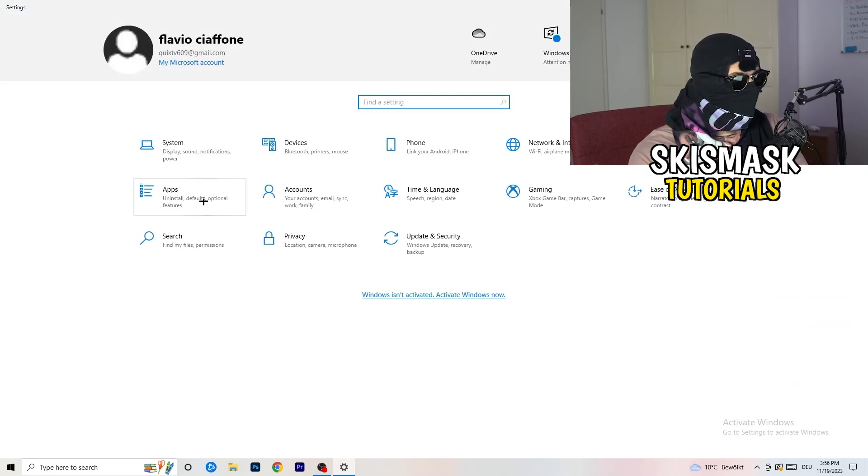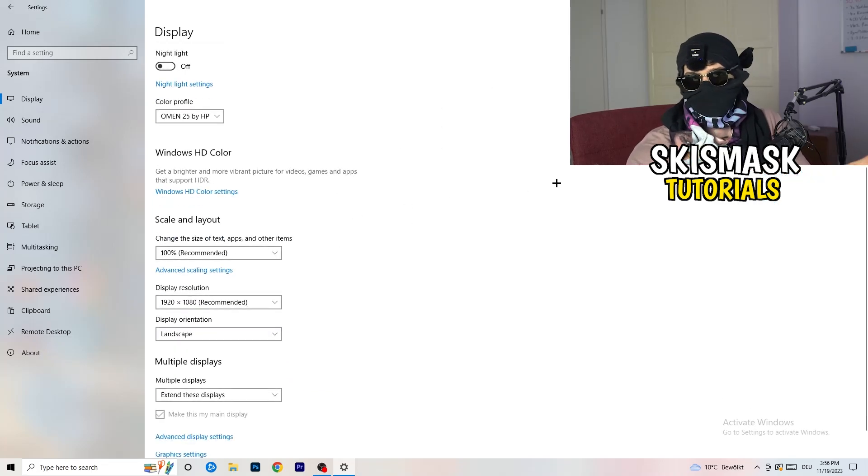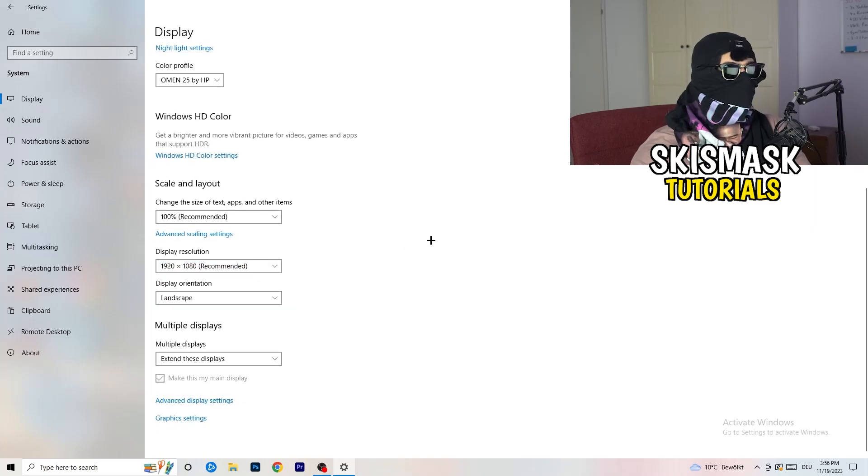Go back to System, then Display. If you have two monitors, identify your main gaming monitor. Under Scale and Layout, set the size of text, apps, and other items to 100% as recommended. Your display resolution should match your in-game resolution — if you're using a stretched resolution like 1720x1080 in-game, make sure it aligns with your monitor's resolution, otherwise things won't work properly.